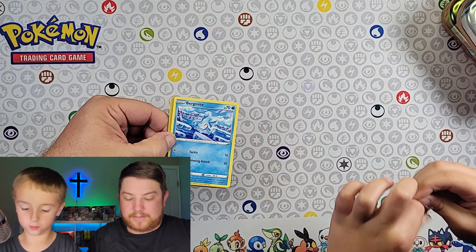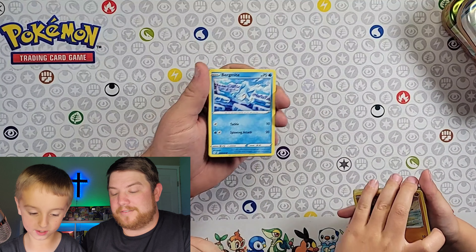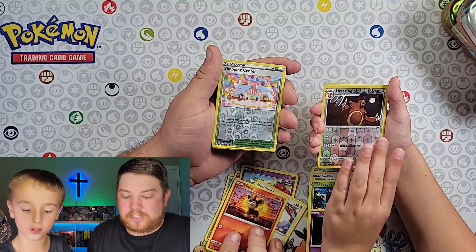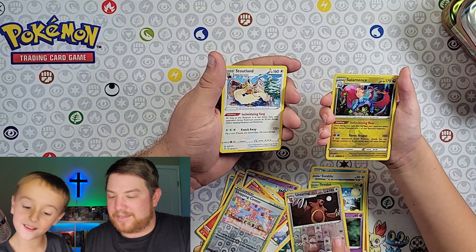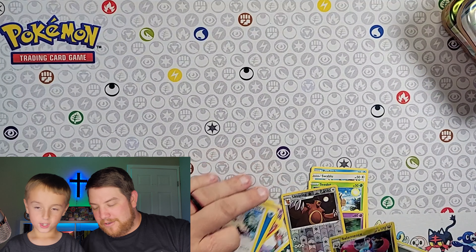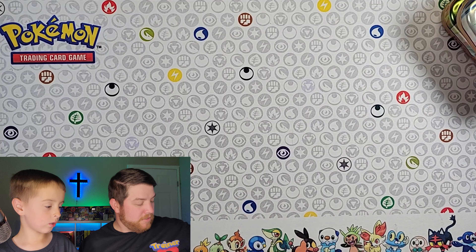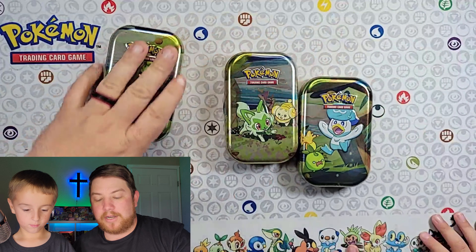Now let's do Evolving Skies — let's see if he has a better one. If we pull the one we're looking for on it, it would be really good. Oh, I got a hollow! You won every single pack. We tied — yeah, you won all three points out of that.